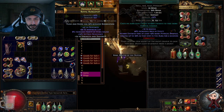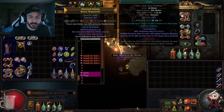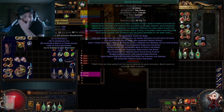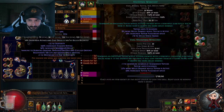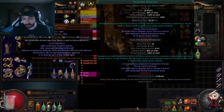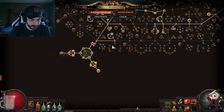For auras we're running Pride — there's a Watcher's Eye that makes it next-level, we'll go into that. We have Flesh and Stone with Maim linked to it to make the maim effect better, and Dread Banner which also helps complete our impale. Then we have Blood and Sand, Blood Rage, Flame Dash, and Ancestral Warchief.